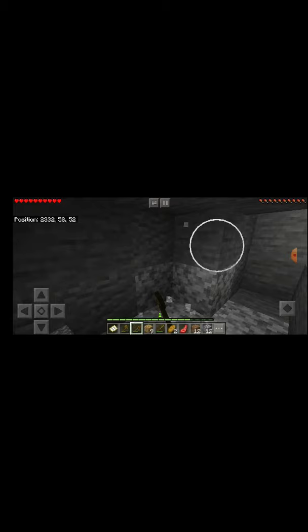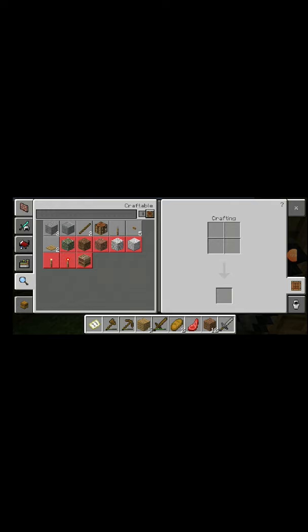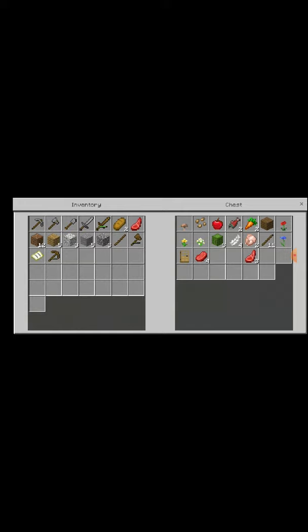Once I get enough stone to make some better tools — okay, so I'm back. I just barely made some new tools: a stone pickaxe, stone axe, a stone shovel, and a stone sword. So now I'm just going to throw my wood tools in the chest.